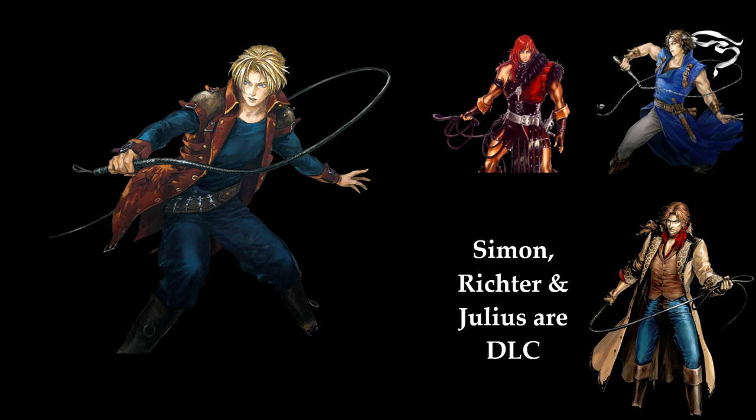Jonathan is one of four whip users in Harmony of the Spirit. Simon, Richter, and Julius Belmont also use the Vampire Killer. They also share some of the sub-whippings with Jonathan. However, they all have abilities that are unique to each of them.